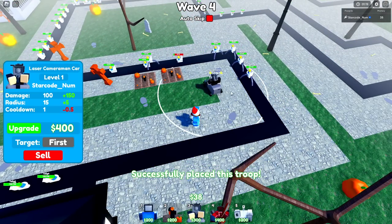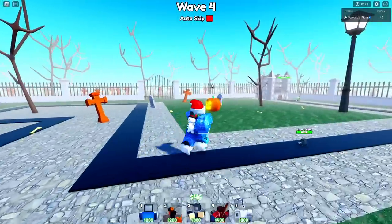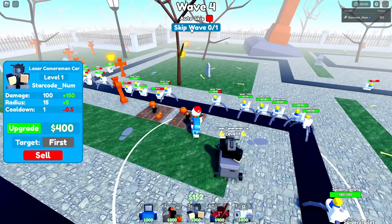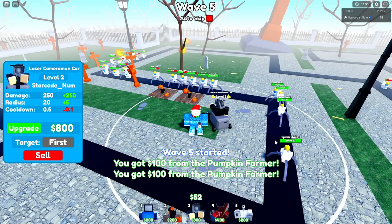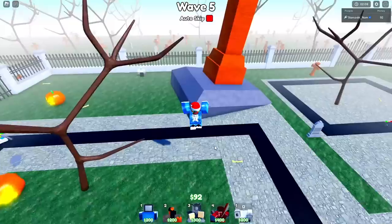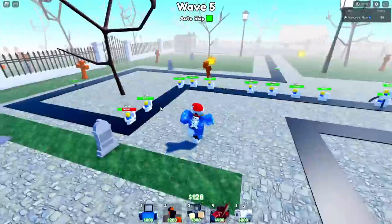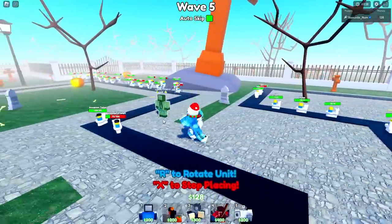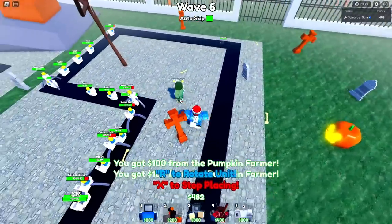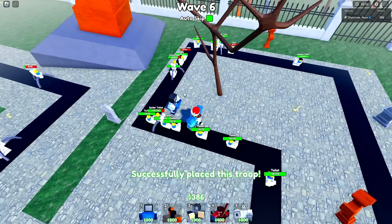Now I have enough to afford a laser cameraman car, which I'm going to place just like so to hit everything in this area. Some stuff will get through - that's going to be perfectly fine. I'm going to skip this wave so we can upgrade our laser cameraman car and start doing more damage. I also want to keep placing engineer cameramans to hold back these guys until we can start placing some walls down.